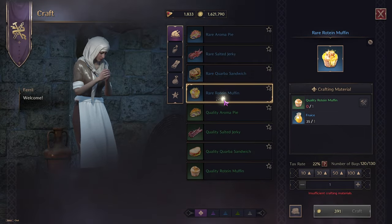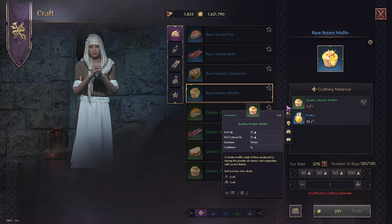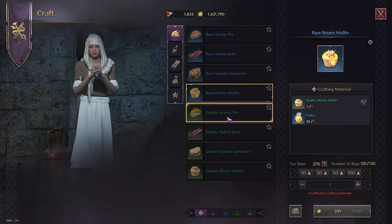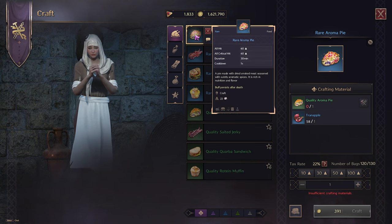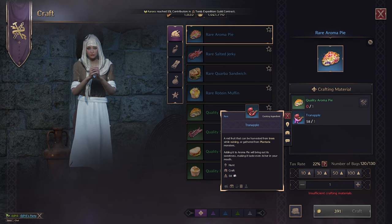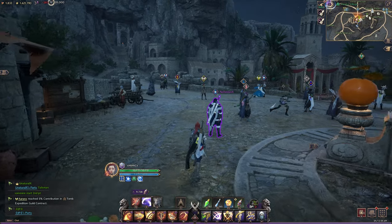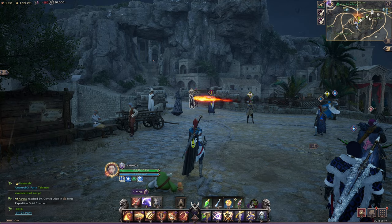To make the blue version of the muffin, you're going to need fruits and the base green muffin first — every time you upgrade to blue you need the base version first. For the rare aroma pie, you need tran apples, which only drop from trees while it's raining, or gathered from plant type monsters. So you need to be farming trees while it's raining to get that tran apple.